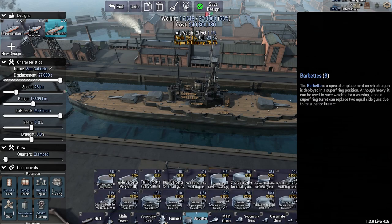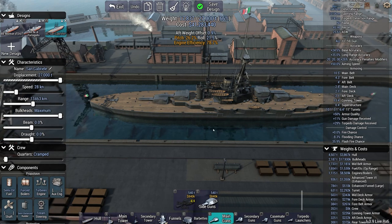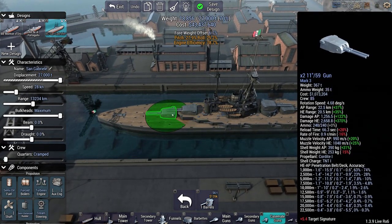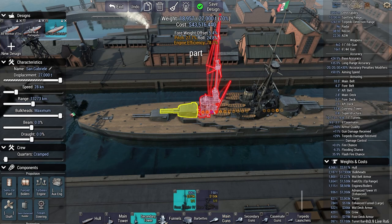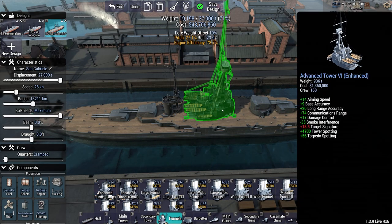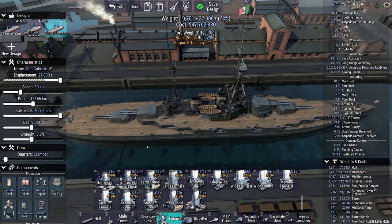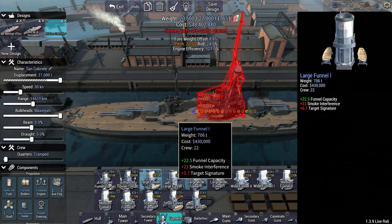Nice little compact setup. Throw some 6-inch secondaries on here. Now we have a 4-way weight offset. What I need to do is extend this because I need to find a place to put another funnel. Let's just say we're doing two standard funnels. With 30 knots - what if we kept the enlarged funnels? 132? Large funnels or medium funnels.